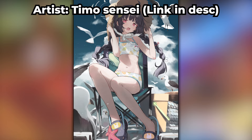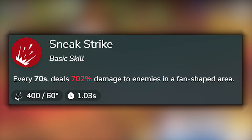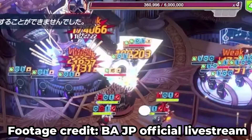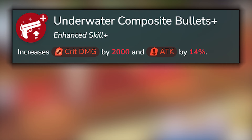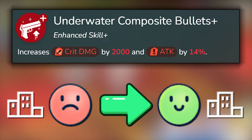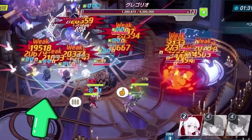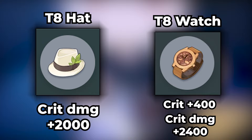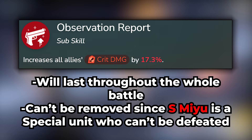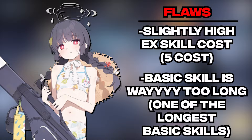Her EX can deal guaranteed crit damage to enemies in a rectangular area, unlike her normal version whose EX cannot crit. Her basic skill deals damage to enemies in a fan-shaped area, though it activates every 70 seconds. Her enhanced skill increases her attack, and her sub-skill increases all allies' crit damage. At UA40, she gains even more crit damage from her enhanced skill plus, and at UA50, her mood in Urban Terrains increases from C to A. Unlike her regular counterpart, Swimsuit Miyu is actually a good unit — she is a strong raid AoE damage dealer, mainly due to her EX being able to guaranteed crit. She gains more attack from her enhanced skill, and even more crit damage from her enhanced skill plus and her equipment, further enhancing her DPS. However, her only flaws are that her EX skill cost is a bit too high, and her basic skill takes way too long to activate at a whopping 70 seconds.